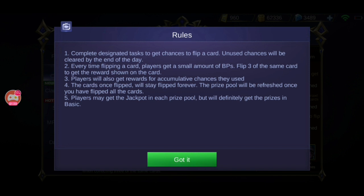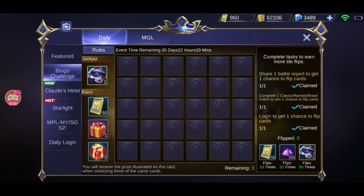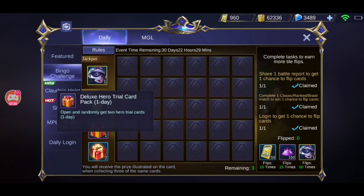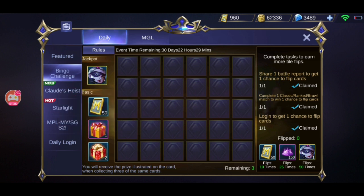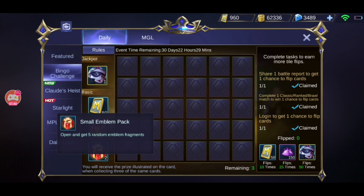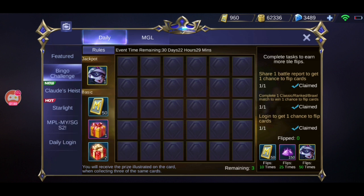The last rule: you may get jackpots in each prize pool, so remember to try it. The jackpot prizes include the Natalia new skin and Daily Mamba. The basic rewards are 50 tickets, one deluxe hero trial card for one day, and a small emblem pack of two.